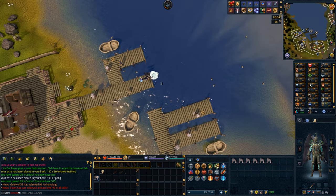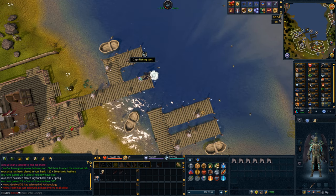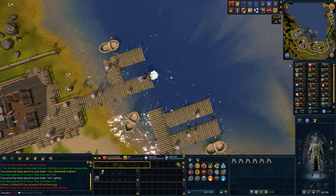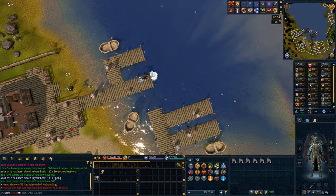I got 80 fishing earlier. That means we can make the shark outfit — I wasn't able to talk when I got the level. I'm going to be grinding out that outfit, and we're going to be grinding out 99 fishing, getting it closer to 90.